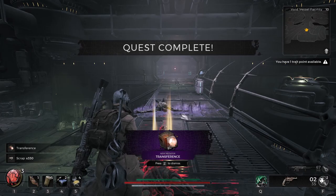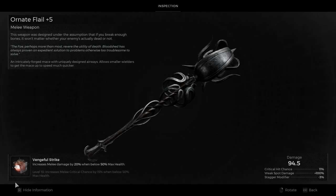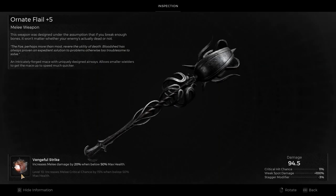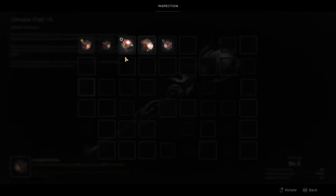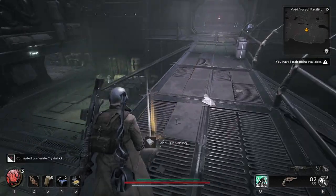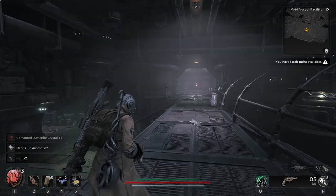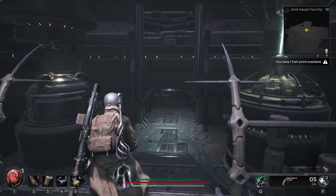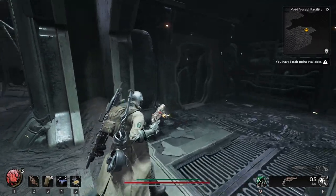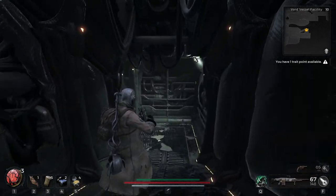New mutator — Transference. I get the feeling it's a melee one. Yep — melee generates 5% of max ammo capacity to the reserves for both firearms, cooldown 10 seconds. That's actually crazy — that's actually amazing. That is a secret boss you will definitely want to fight in this game at the Void Vessel Facility, if you get the same version as I had. Let's go back down and see if I missed anything — I was so busy fighting I didn't even get to look around.